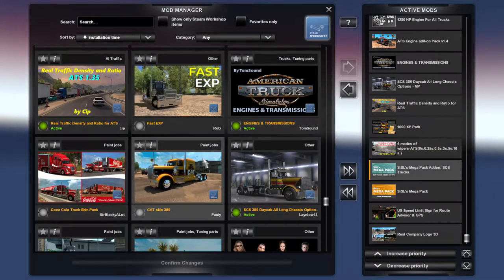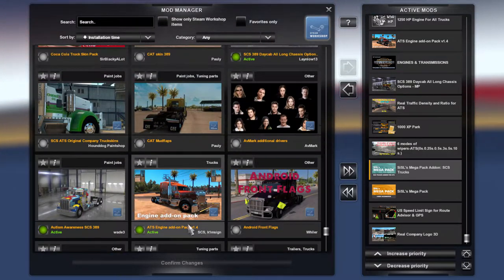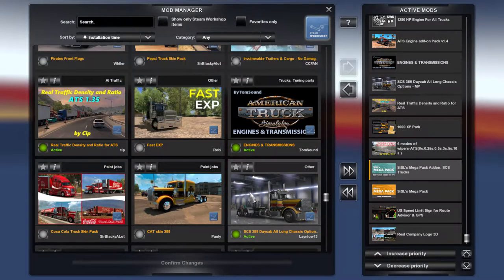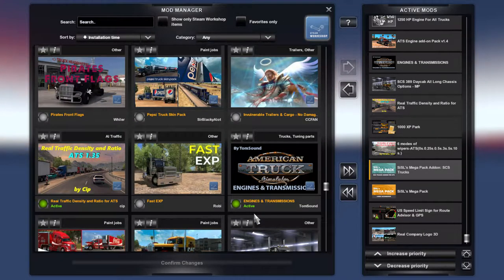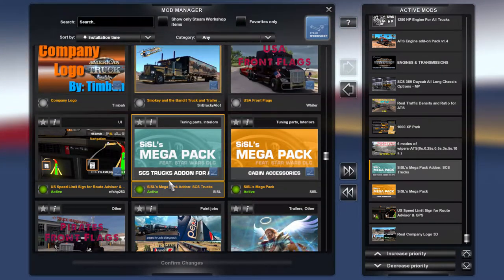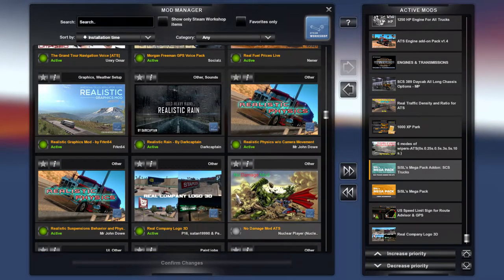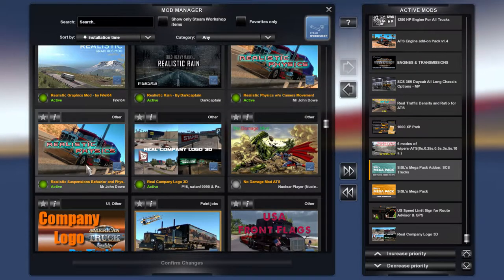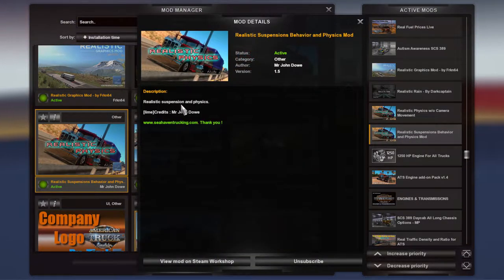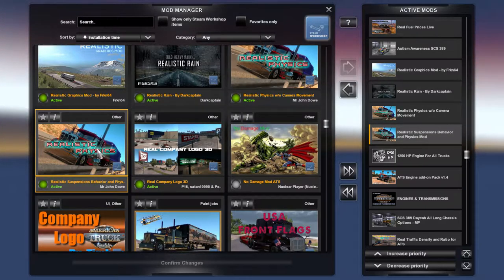This is just one of the mods — you have to of course find it, download it, and activate it. If it's not activated it'll show gray and it won't work. This one is very similar but has different stuff. Other mods I've got: six modes of wipers, 1000 XP park engine add-on pack, autism awareness, day cab long chassis option so you can have the full long chassis without the big sleeper on it, engines and transmissions, rail traffic density to make things interesting, US speed limit signs for route advisor, real company logos, realistic physics. This one is the one that has the air ride suspension mod for the seat — this is what makes the seat bounce up and down as you go over bumps.